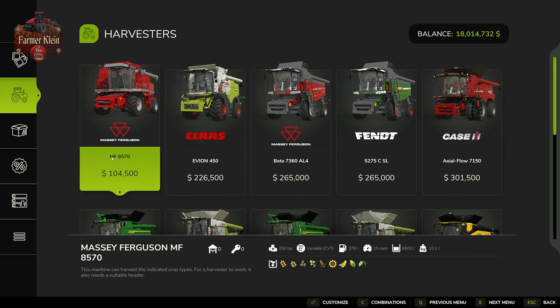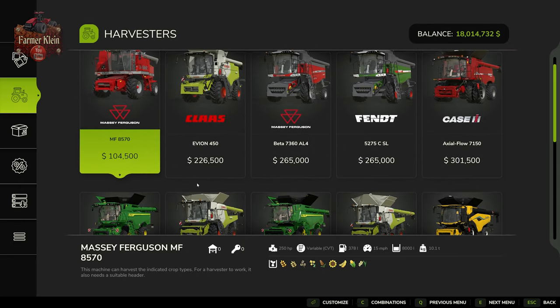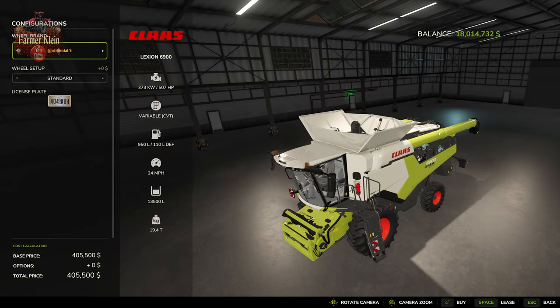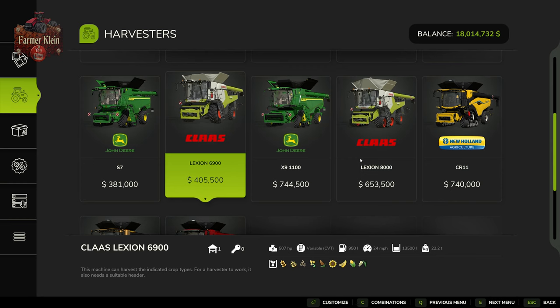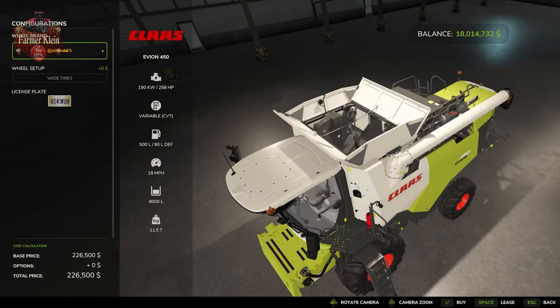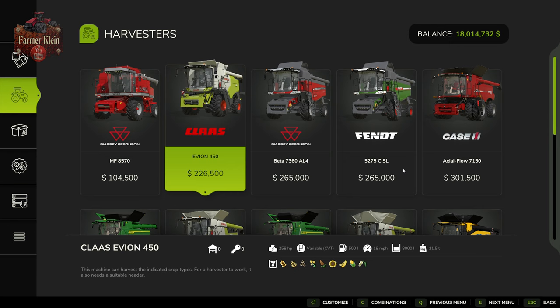As far as your harvester, you're going to be able to pick any of these harvesters in order to harvest your sunflowers. For this video we're going to use the Lexion 6900, mostly because I like it, and also because it has a pipe large enough to easily unload with that larger sunflower header connected. If you use one of the smaller harvesters, the pipe may not be long enough to reach out from the edge of one of those larger headers.